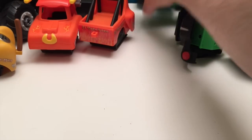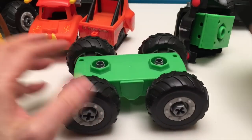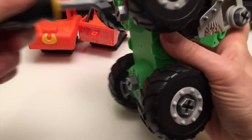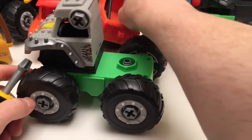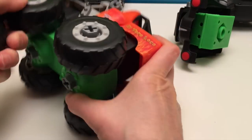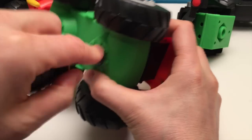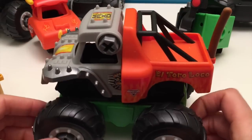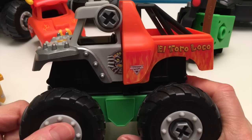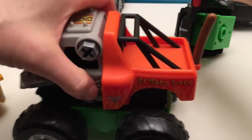Now let's build another one. Take the Grave Digger base - and again it doesn't matter either way, they're both the same. We're gonna take Max D on the front - five turns - and we'll take El Toro Loco in the back. Now what kind of back? I think we're gonna take the tail of Monster Mutt and we'll put him on. Look at that - now that is awesome. We've got Max D front, El Toro Loco back, and we got Monster Mutt's tail. Excellent. Two cool trucks.